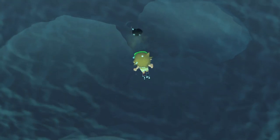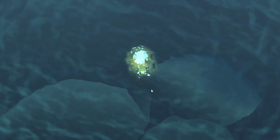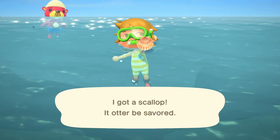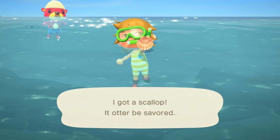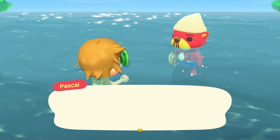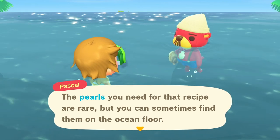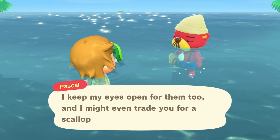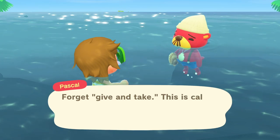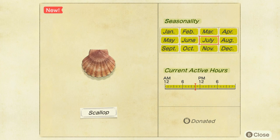You find scallops by just searching for sea creatures. Keep on diving and eventually you'll find one that moves a little bit like the one on the screen there. If you see one moving just a little bit — not too fast, but faster than your average sea creature — you'll know it's a scallop. Simply dive down and catch it. The very first one will prompt an interaction with Pascal, who will give you a recipe. The recipe includes pearls, and pearls are tied to scallops to a certain extent.